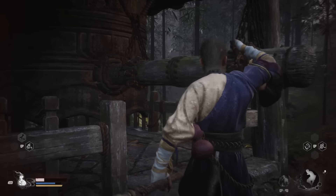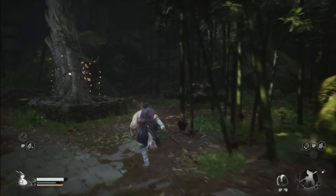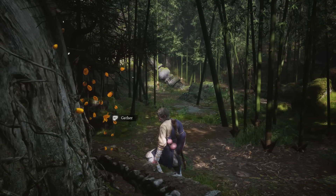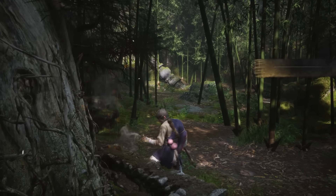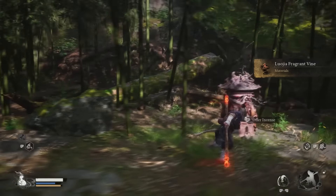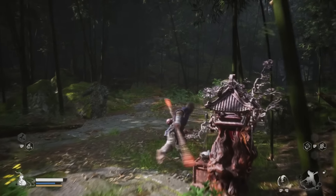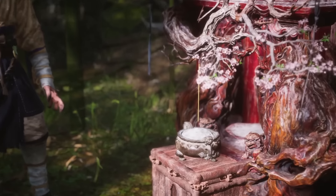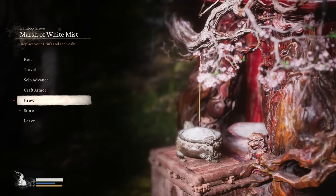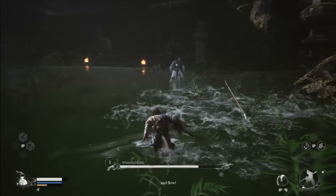This next one is pretty much main path, but it's too important not to mention just in case. Literally right across from the left of the Marsh of the White Mist Temple Shrine, you can find hanging glowing yellow vines. This is a plant that you can pick up, and you want to make sure that you do so, because this is the material that you use to increase healing gourd uses — it's very important. This is easily just run by in haste before you know what it is, but once you do, keep an eye out for more of them later on.